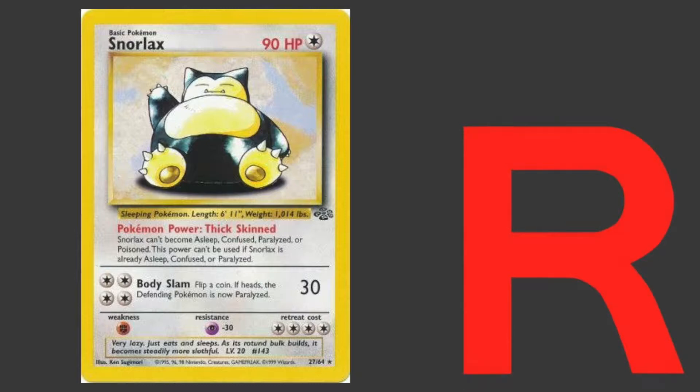Its attack costs four energy for 30 damage. Its retreat is atrocious. It has a weakness to fighting. Honestly, this Snorlax doesn't have much going for it other than its inability to fall asleep when it's your active, which is pretty ironic for a Snorlax.